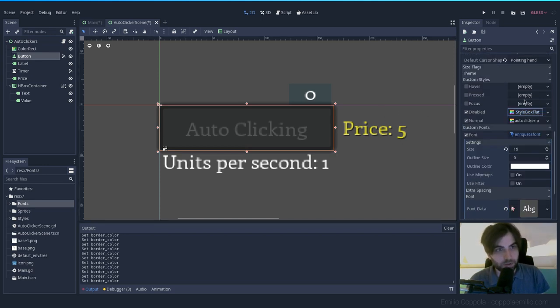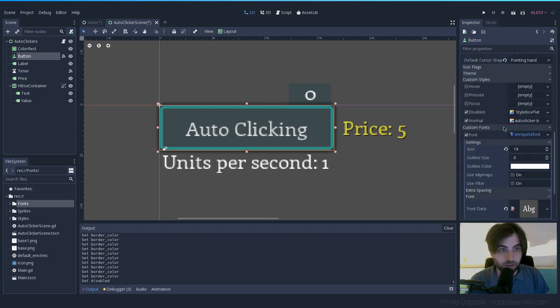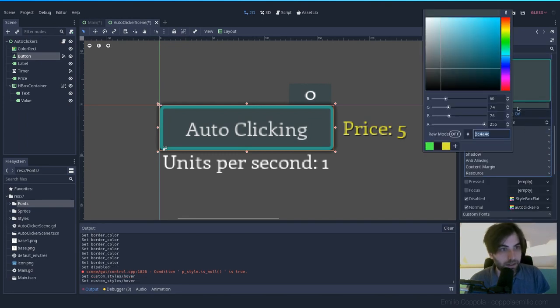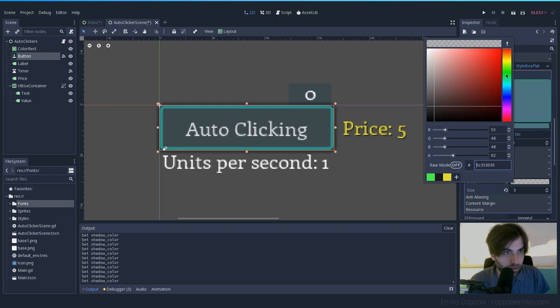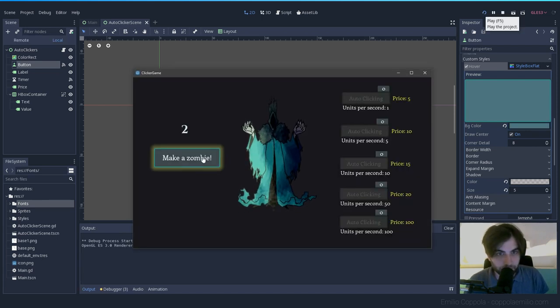Now let's add the Hover style. Load the same auto_clicker_button style, make it unique, and make the background a little bit brighter. We can at least see the preview here. I'll also make the shadow a bit brighter. Let's save this and test the project. Yeah, this looks better — we have something.